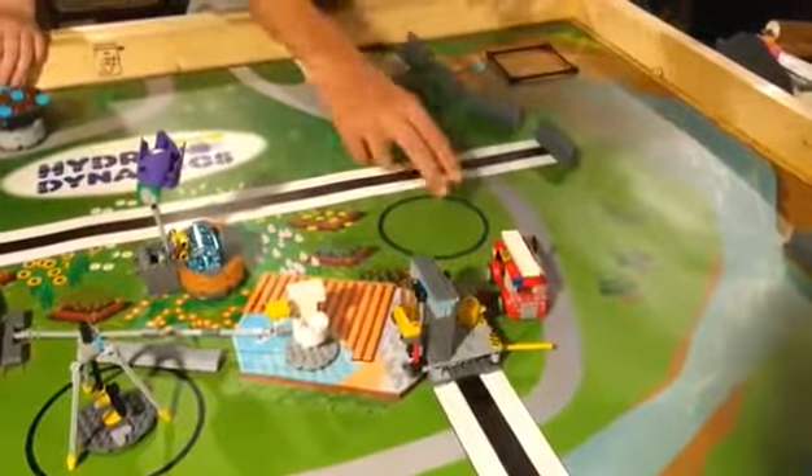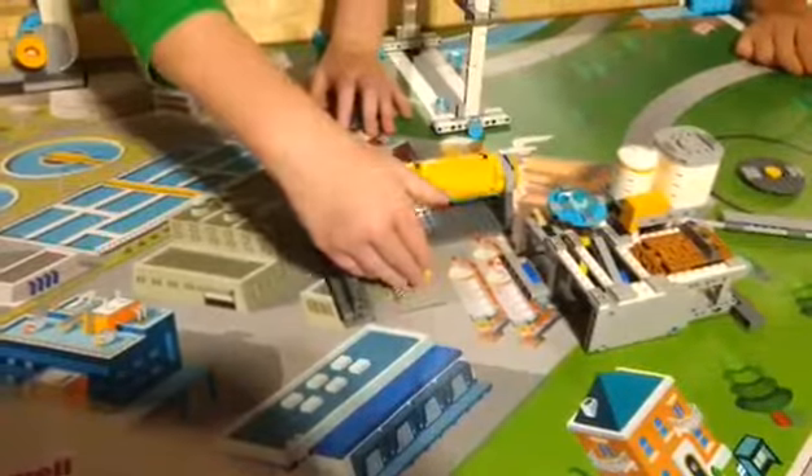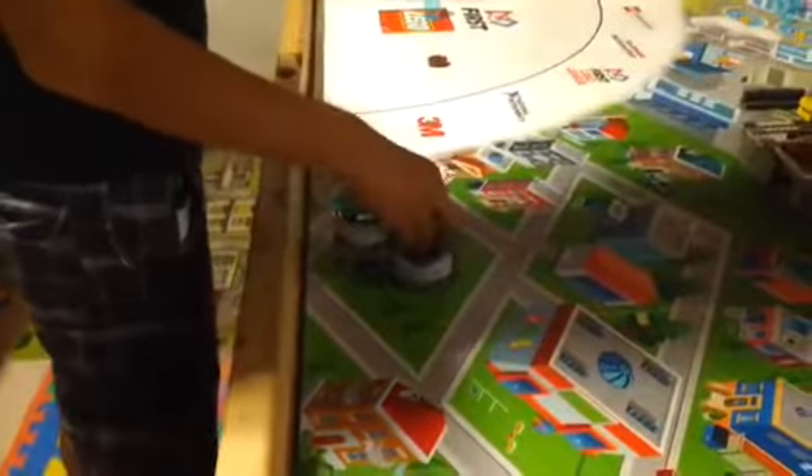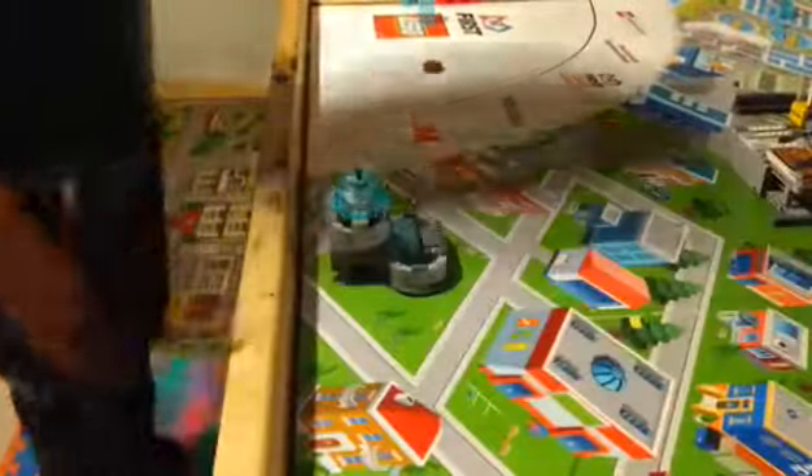Fire truck into there and put out the fire. You push this thing until it clicks and it purifies the water. Water from base and push it into the fountain to make the fountain grow.